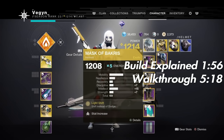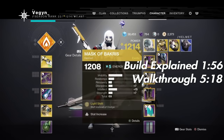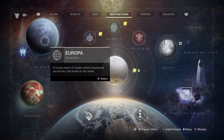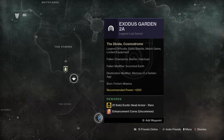I bet you all are wondering where the hell this thing is and where all these exotic armor pieces went. The way you get these helmets is by going to the Cosmodrome and doing this Legend Lost Sector right here.